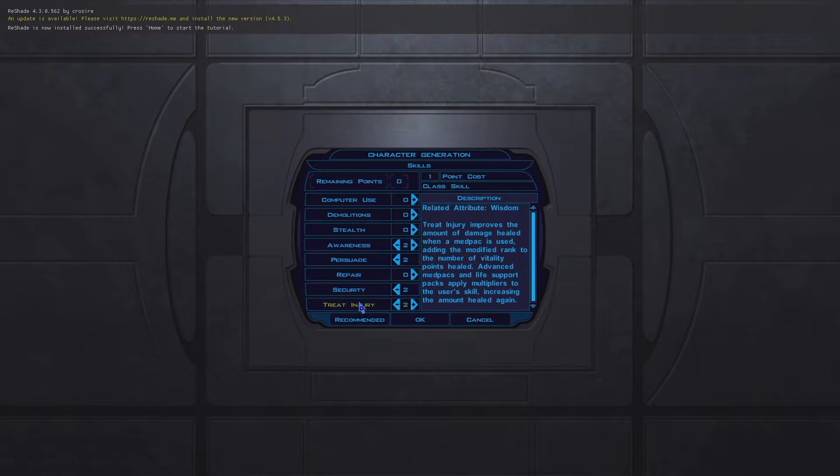Most of these skills — Treat Injury is going to be our force healing eventually, and the skill monkey in the party is going to handle the rest. So we only really care about Persuade. And Awareness is just nice, because it gives us a higher chance to see mines and stuff.